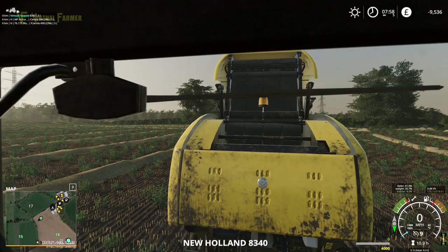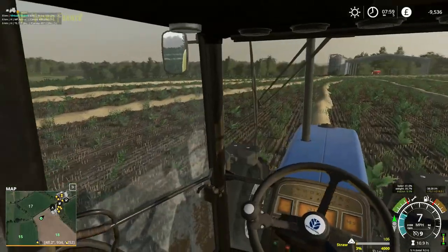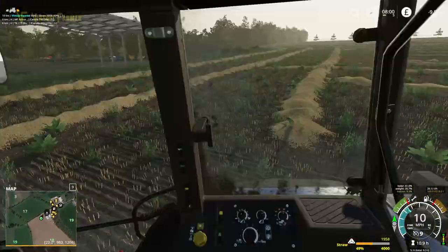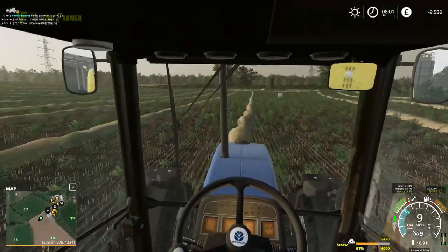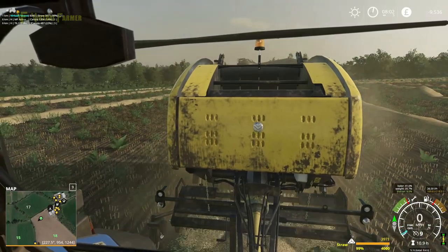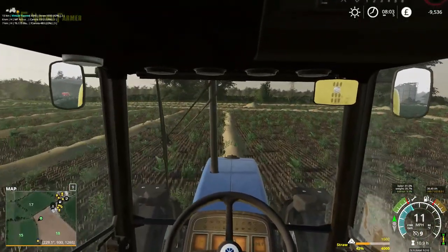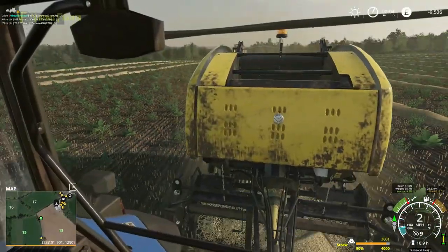Start this back up - I want to get a load of bales done now. Once we've got this field all baled up, we'll get the Manitou down here with the bale spike and start collecting bales up. I'll probably bring the bale trailer over for this one - it's a little bit further to be taking the bales each time, so it'll be useful. When the combine gets a bit full again I'll go and empty that, and by that point we'll see how the racetrack setup on CoursePlay is going.